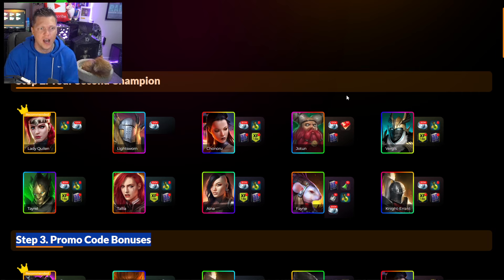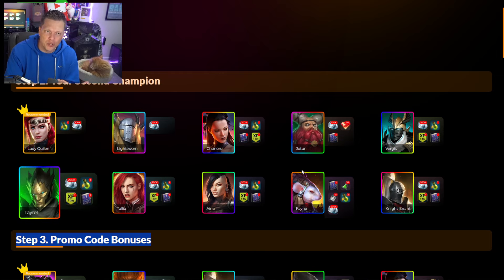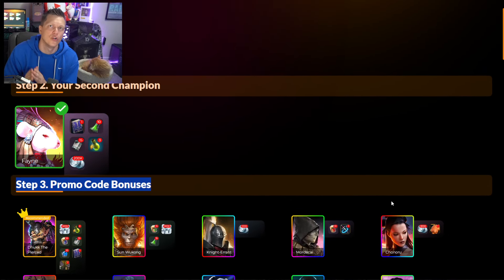After that for the second champion, there are some really good options — Tyrell is a solid choice because he's a utility, tanky defense hybrid doing both damage and support. But I think I'd probably go with Fane, because Fane is going to help you really ramp up your clan boss demon lord damage, and that's one of the most important things to do as a new player. You really want to start generating those daily demon lord rewards, so I'd go with Rector and Fane as my two picks. Remember, Fane unlocks at level 25.